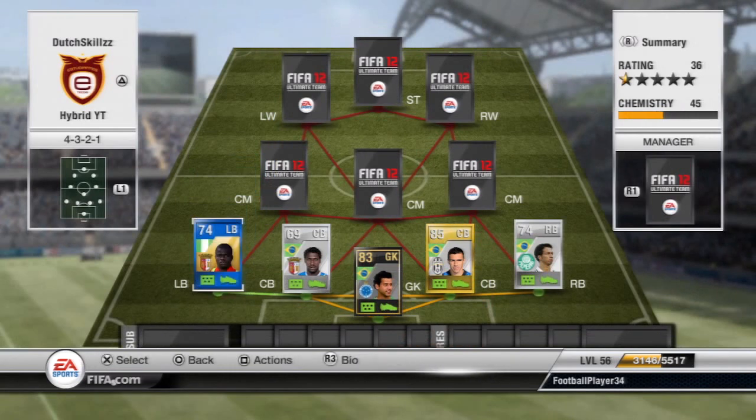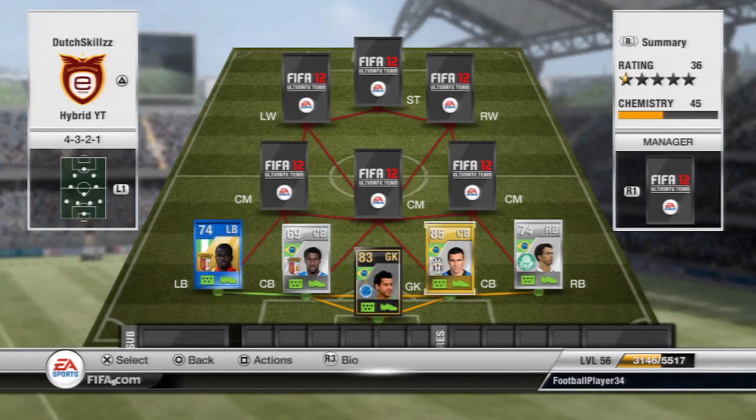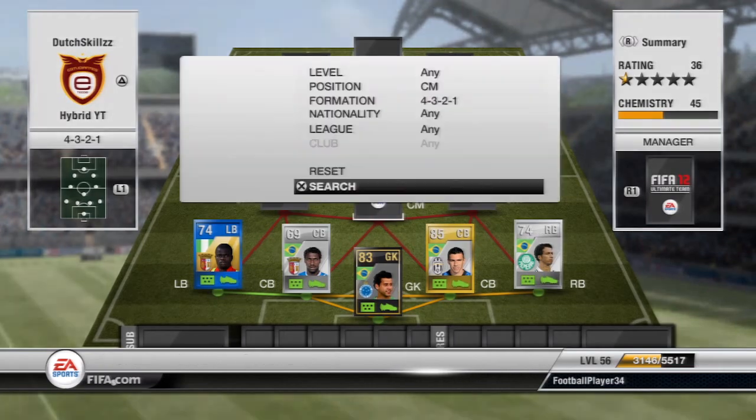Moving on to the left back, we have a Team of the Season Nigerian left back from Braga — I'm not going to try and pronounce his name. He has some really good stats: 80 pace, 75 defending, 77 heading, and 74 passing, so he can also go forward. His long shot isn't as good as Cecino's, but he's still a pretty decent player.